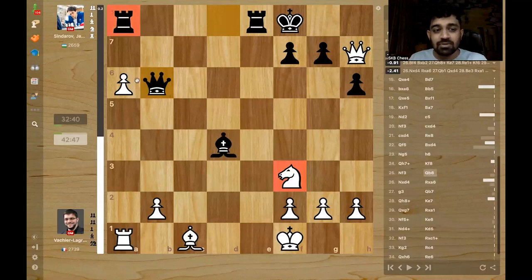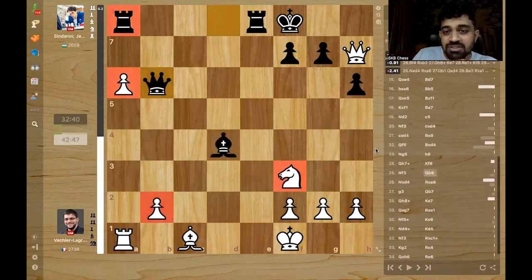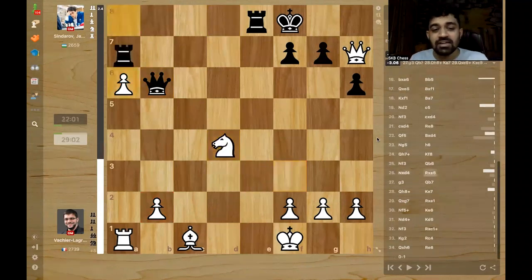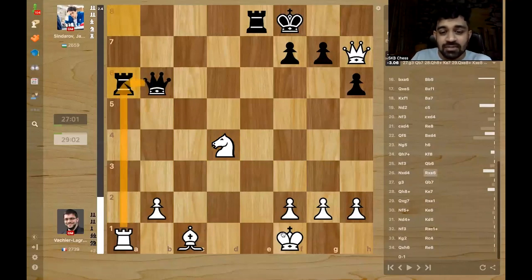MVL played knight takes, which is apparently a mistake. It's so difficult to see what the right move is here — apparently you have to develop a piece: bishop d2, bishop f4 is the correct response. The problem with knight takes is that Sindarov played a brilliant move — he didn't take back. He plays rook takes a6, a beautiful move. Because if rook takes rook, then queen takes, and when king moves it's mate — a back-rank mate, because the white queen has gone on an excursion and the king is weak.